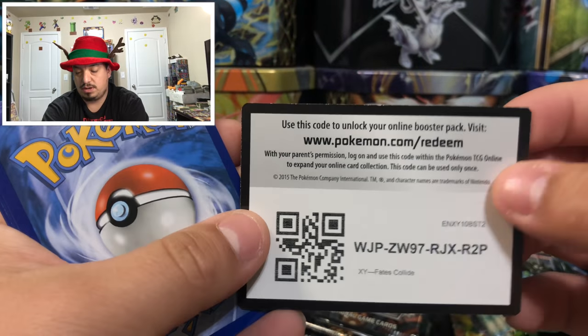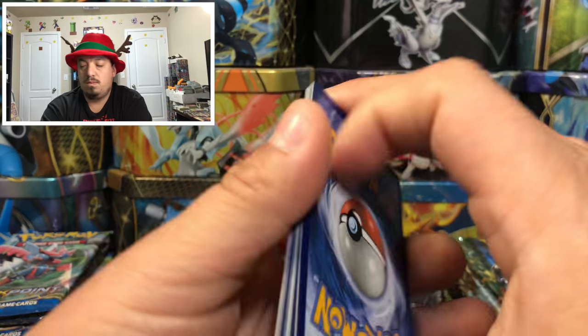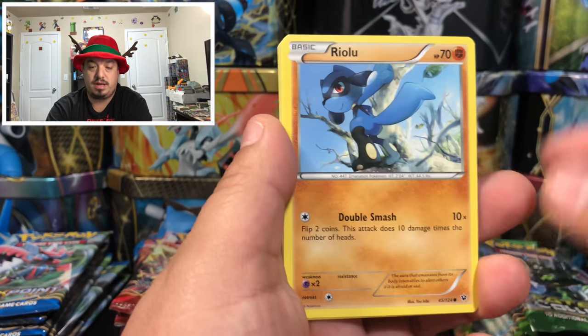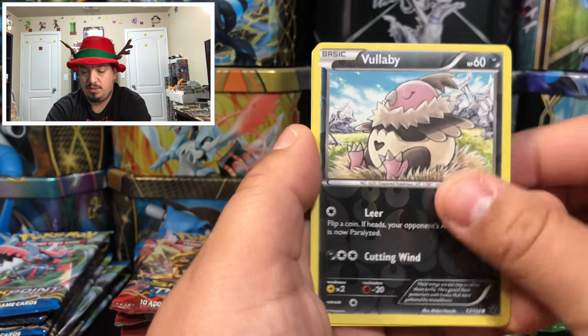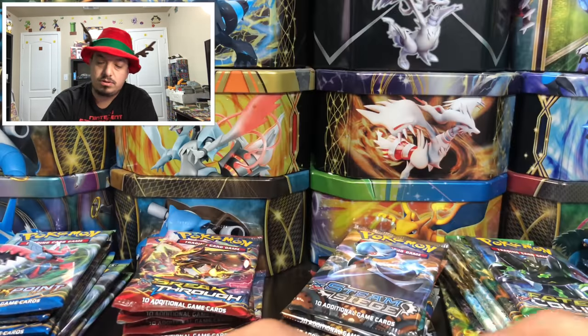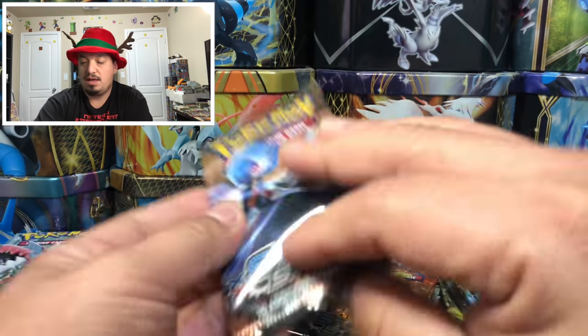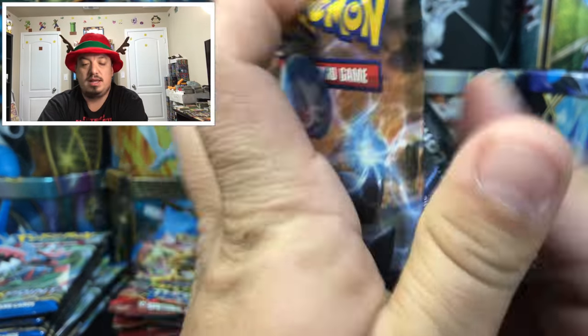Onto Fates Collide with Lugia on the front. We have Volvi, Minccino, Wishiwashi, Carbink, Raikou, Pokemon Fan Club, Audino Spirit Link, and an Altaria — that is the rare non-holographic card.